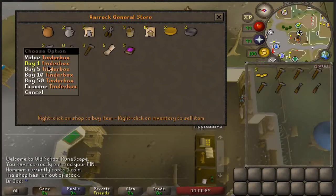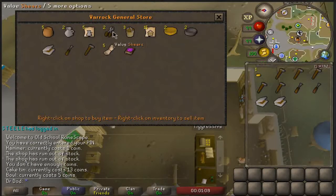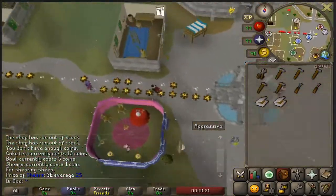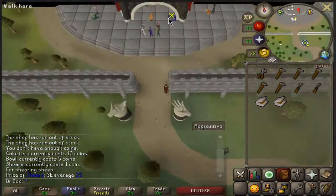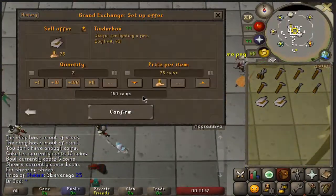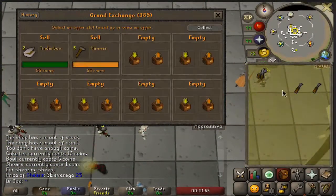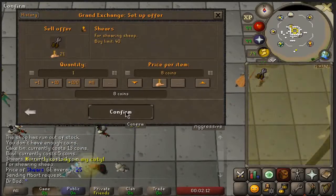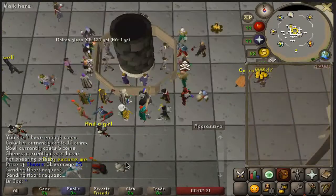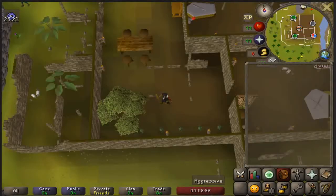As shown in this clip, I start with 10 GP, buy 10 random items from the general store, and sell them to the GE, ending with a 666 GP cash stack. It's pretty evident that all you need to do is buy items that sell for more on the GE and you're going to make money.